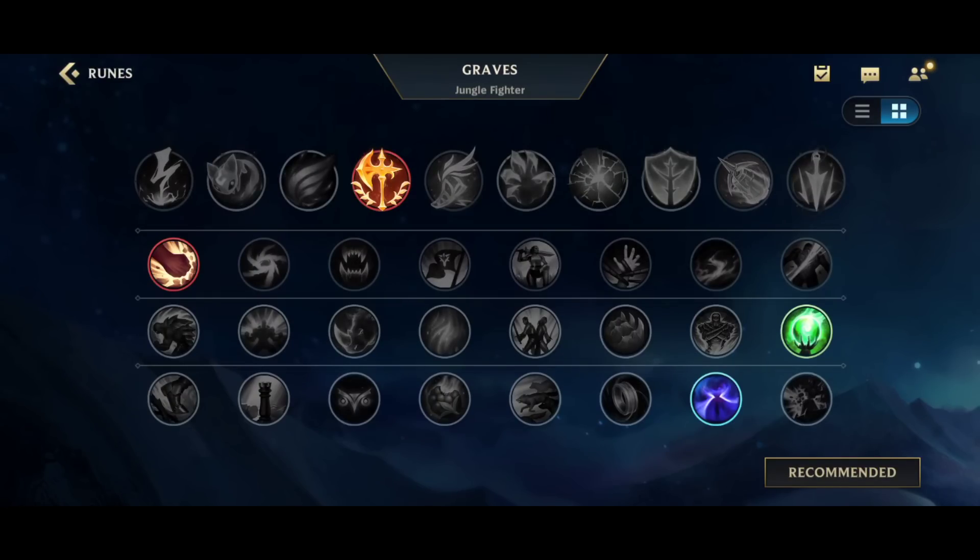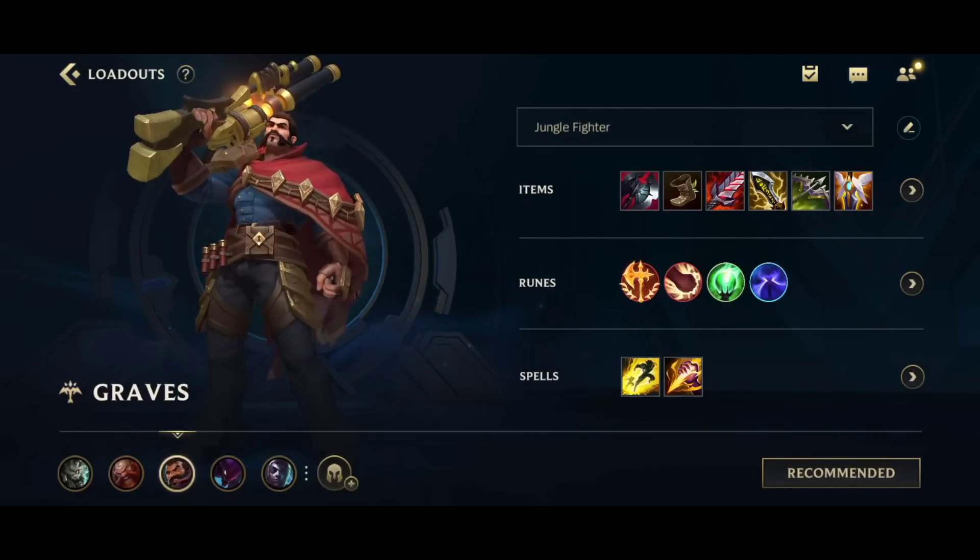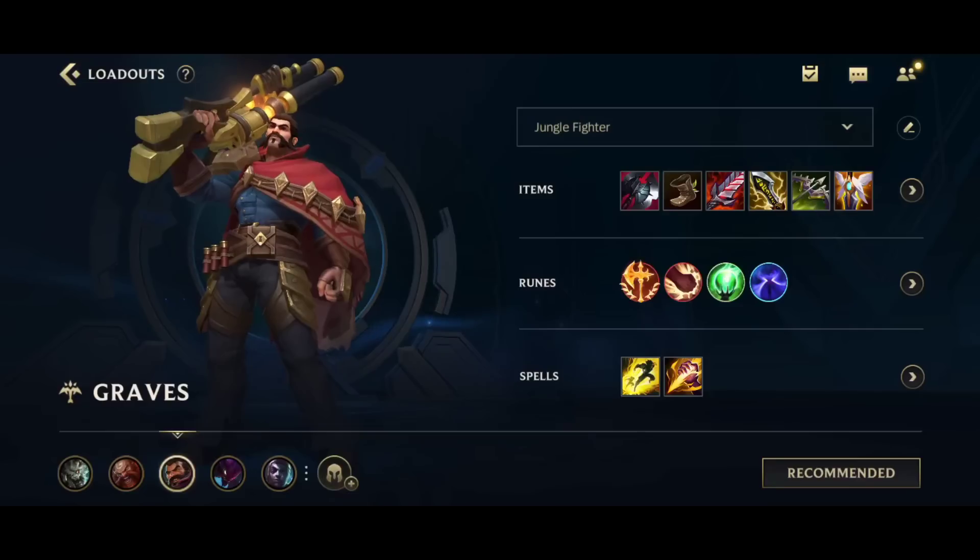But Nimbus Cloak with the movement speed whenever you smite helps you kite much better — especially since I usually just go red smite and I don't have the movement speed from blue smite. Also when you flash, you zoom pretty fast for 2 seconds. Overall pretty good. A quick update on the build — nothing changed basically.